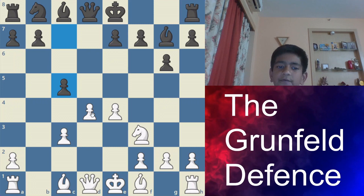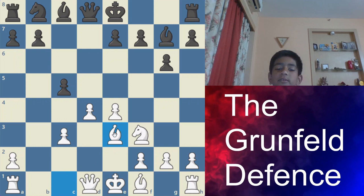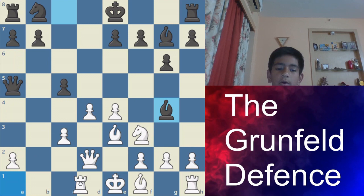Then c5, which looks like it hangs a pawn, but it doesn't because of Bxc3 — then after you block, I take your rook. So after c5, the main move is you defend this g4 pawn again. Then Qa5, and Qd2, Bg4, trying to exchange this and then take. Rc1.